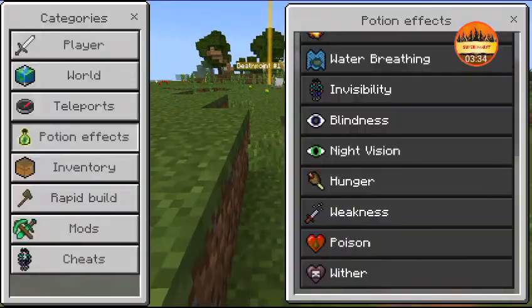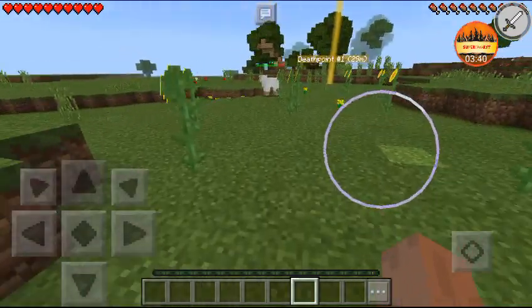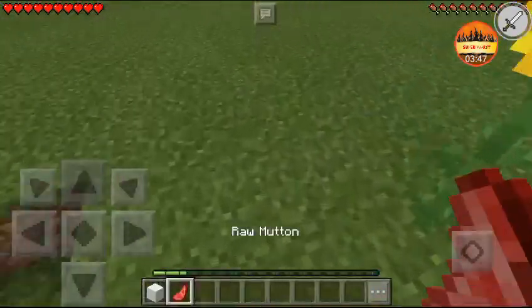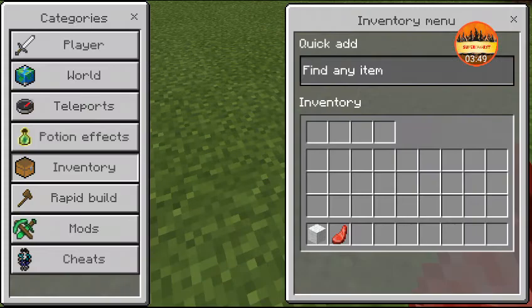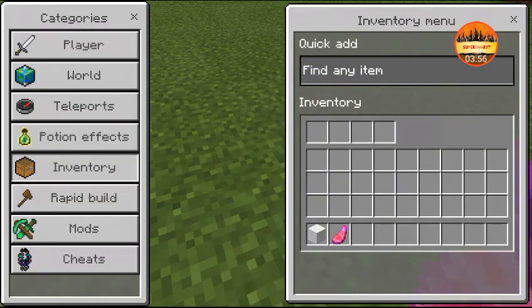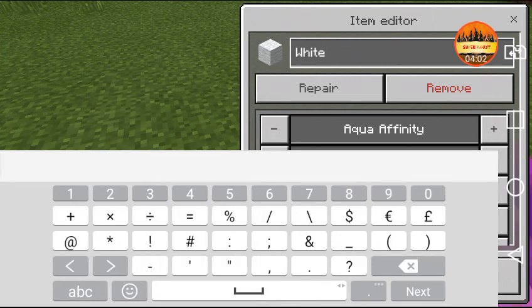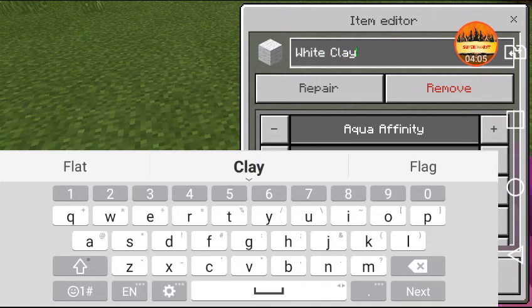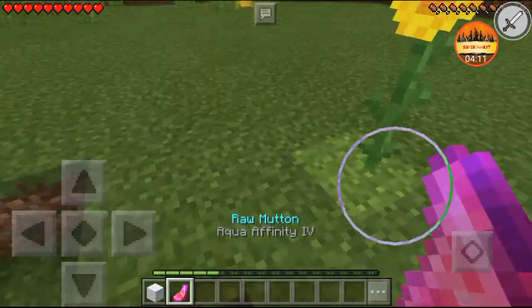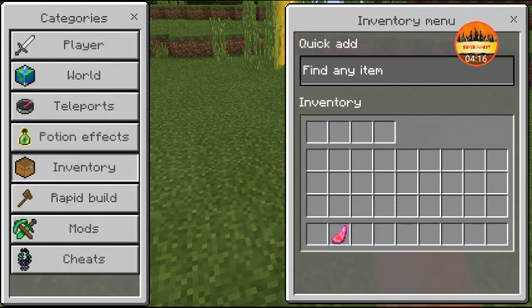Next is the Inventory section. You can remove items, enchant them, or do anything you want. You can also change the item's name — I'll call this one 'clay xd' — and you can repair items too. As you can see it now shows as white clay.